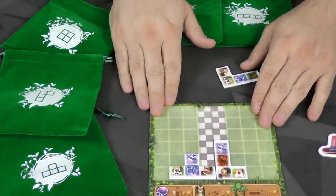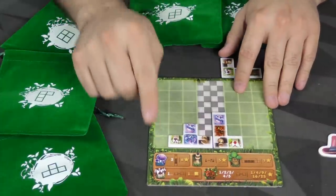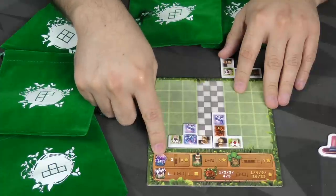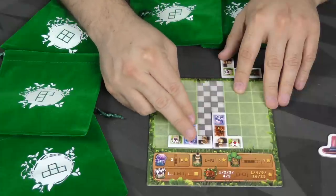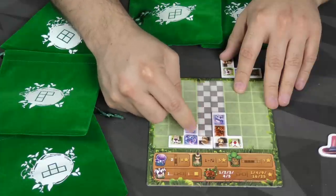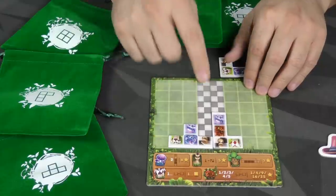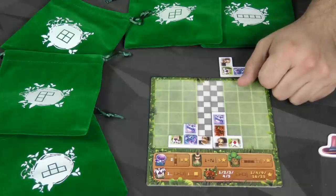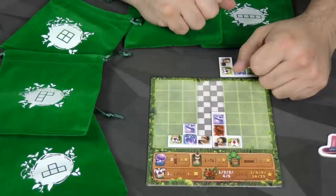So let's talk about the scoring itself and the different illustrations, what they mean. Some of the illustrations are mushrooms — they're scored at the end of the game. For every column that contains at least two mushrooms, you're going to get eight victory points. So this column right here, which already has two, that's eight points guaranteed. The chess pieces, if they are in the center lane, for each one there you're going to get five victory points — so I've already got five and five for ten points.